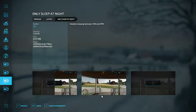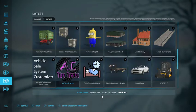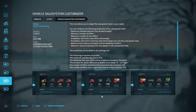Only sleep at night — disable sleep between 7am and 8pm. All Tire Tracks allows helpers to leave track marks on the ground. The Vehicle Sales System Customizer mod allows you to adapt the used goods trade to your needs, out by Red Fox Modding.